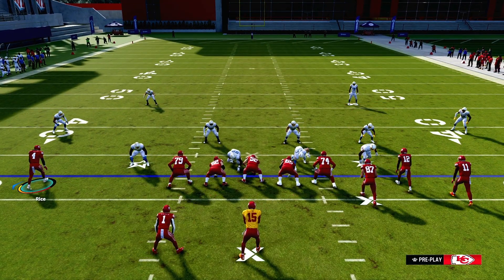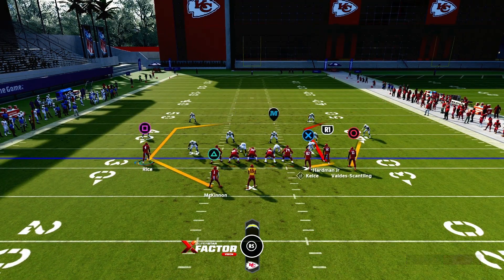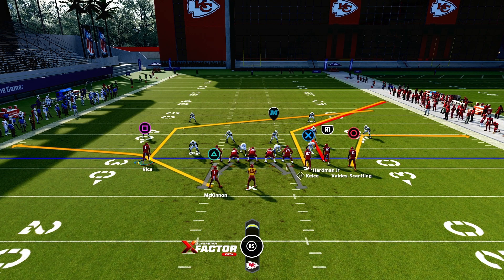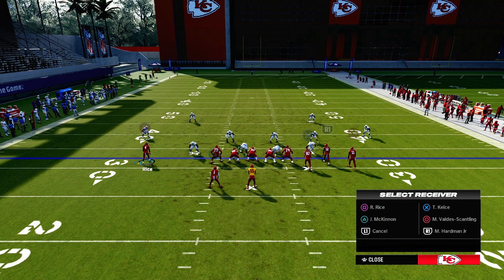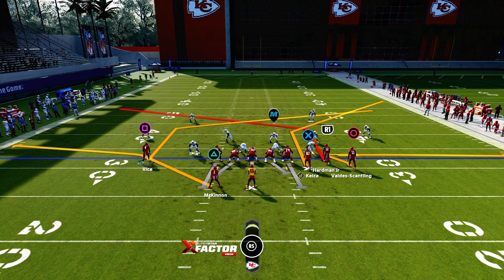What I like to do is put him in motion in and put him in a post route. Put square on a drag, put triangle on a drag. Put X here because you got the post on the corner, so I like to put him on a corner route. I like to put R1 in a post, then put him on a zig. It'll be set up just like this play here.